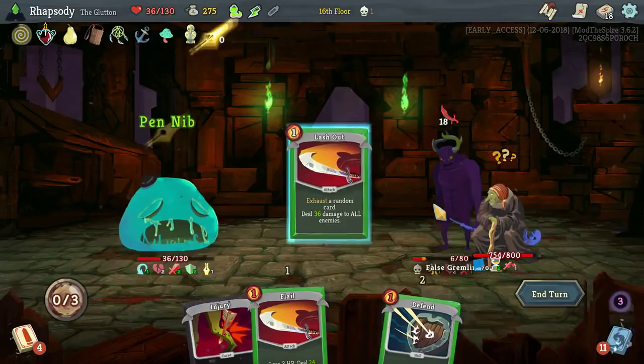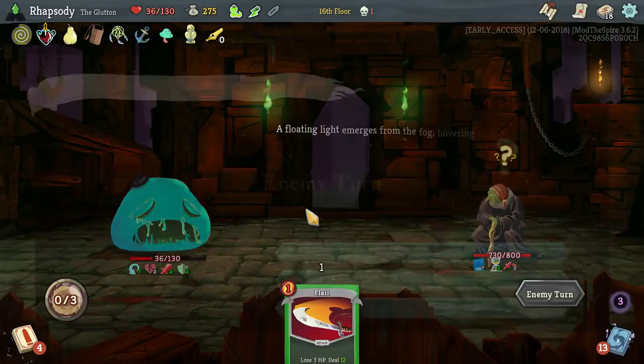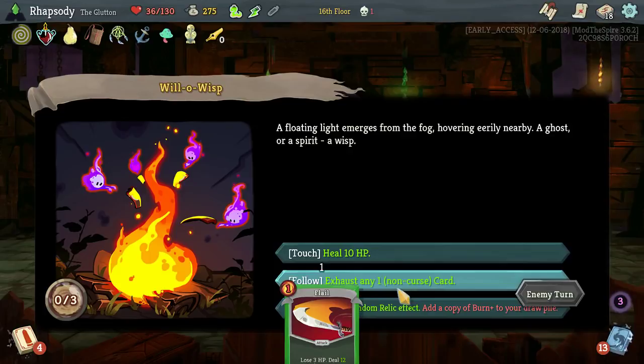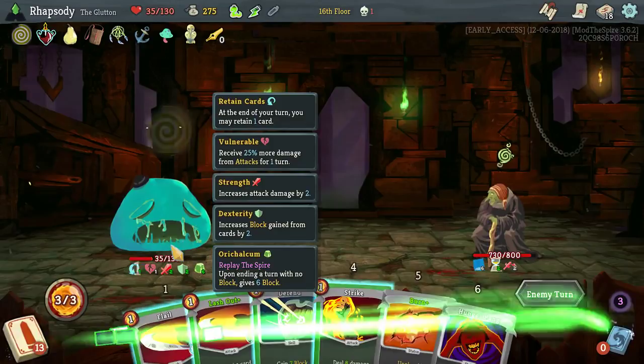Add a Burn Plus, random relic effect, or heal by 10 HP, or exhaust any one non-curse card. I'm going to take the random effect. We got the effect of Orichalcum — at the end of your turn, if you have no block, gain 6 block. That's pretty good for us, actually.